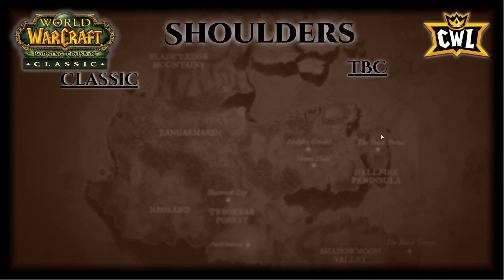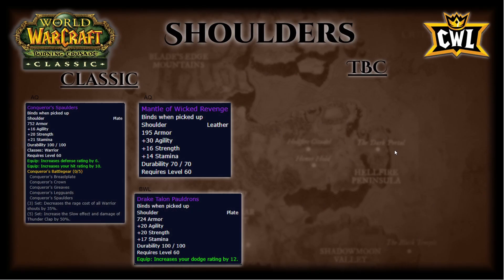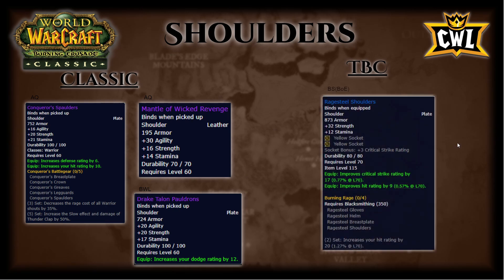Shoulders: out of AQ you have Conqueror's Spaulders — 16 agi, 20 strength, 21 stamina, 6 defense, 10 hit. Also Mantle of Wicked Revenge and BWL's Drake Talon Pauldrons. On the TBC side, the only one you need is Rage Steel Soldier's — 32 strength, 12 stamina, two yellow sockets, 3 crit socket bonus, 17 crit strike rating, 9 hit. Shoulders are easy: just use Conquerors until level 70, then go straight to the auction house and buy Rage Steel Shoulders — they're dirt cheap, like 150 gold on launch, because blacksmiths will be spamming them to level up.